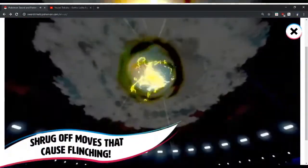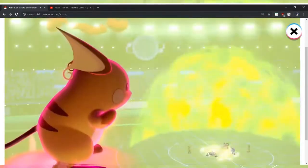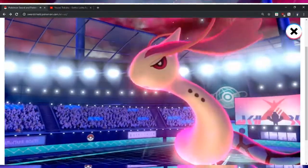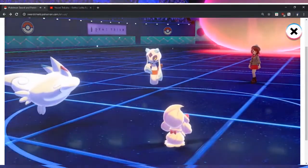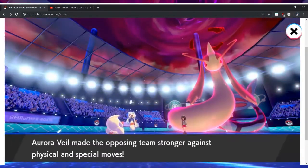Shut off moves that cause flinching. Max moves have — oh yeah, yeah. I like the terrain obviously. That's wild. That's nuts. So wait — Melodic? We'll get back into it. I saw Aurora Veil or something.